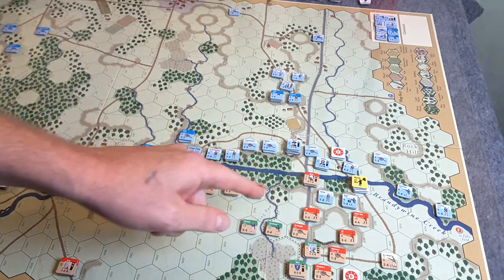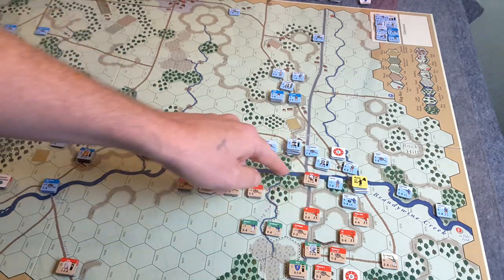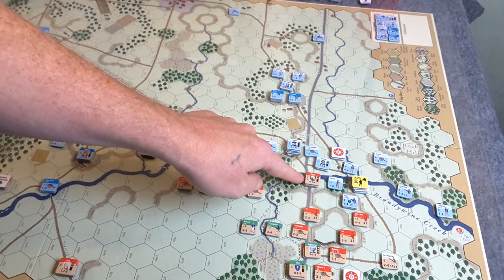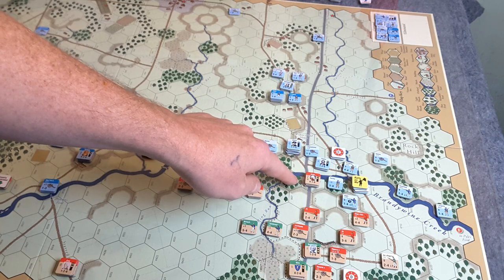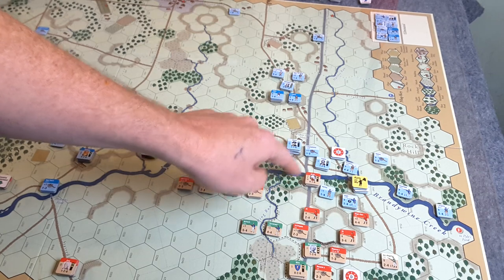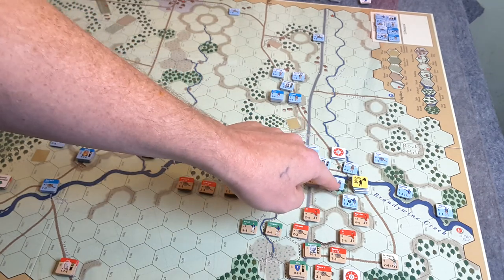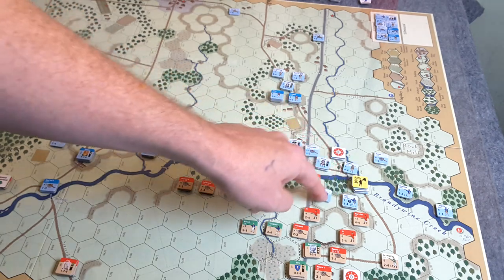You have to stop moving when you enter the zone of control of an enemy unit, and that is adjacent to this stack of enemy units. However, zone of control does not extend into woods. So Grant here does not have a zone of control in here — he doesn't have to stop if he moves here. So he can continue on, get to the ford, and get across.